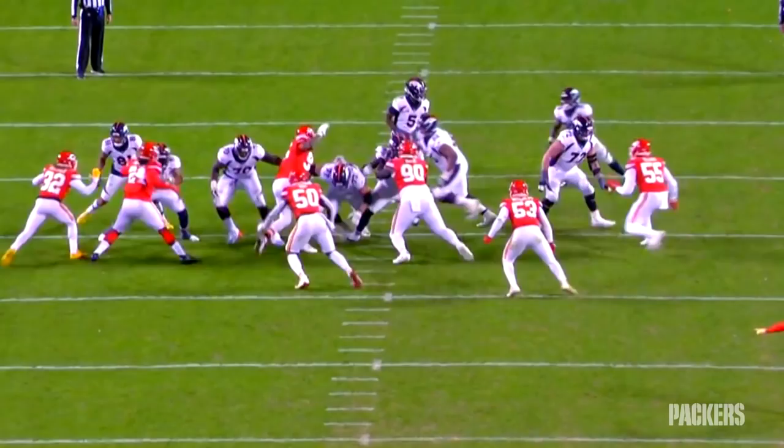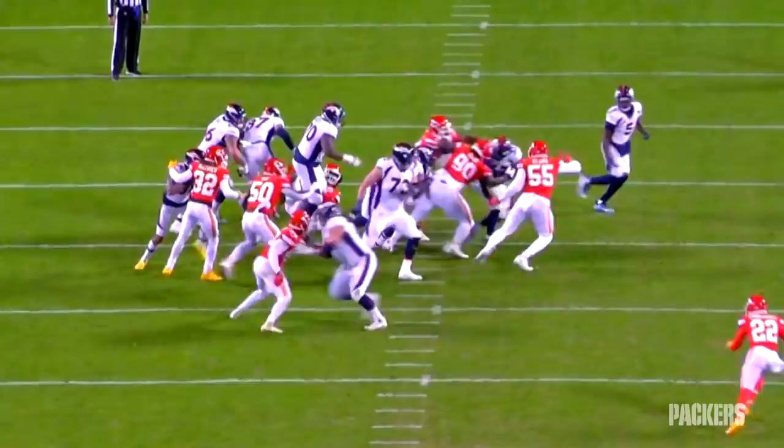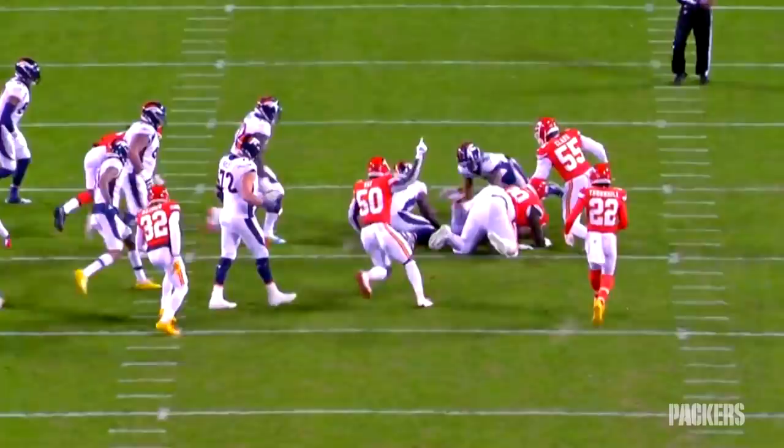He stuffs that center into the backfield — look at that arm extension. He gets him out there, separates himself from the blocker so he can set him and make the play. He also goes down the line and pokes the ball out, and the Broncos lose one and almost the football, thanks to Jaron Reed.